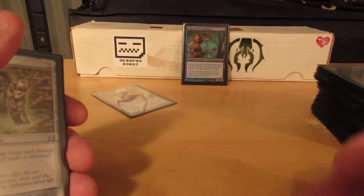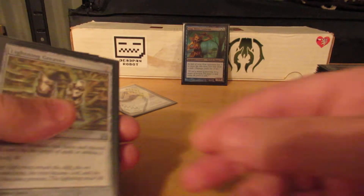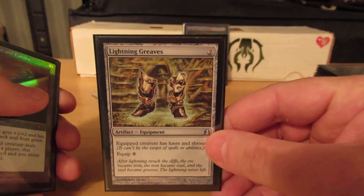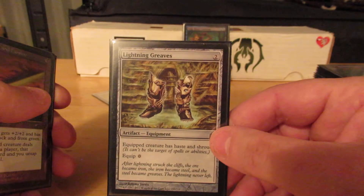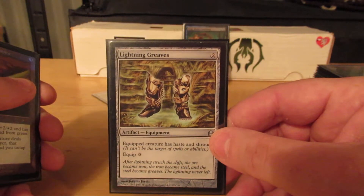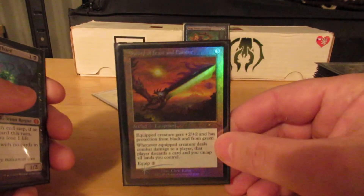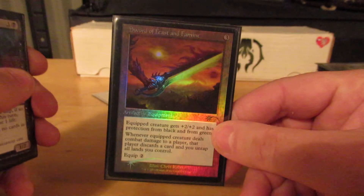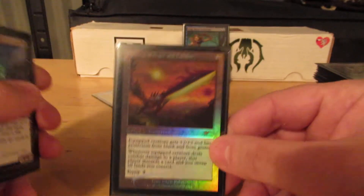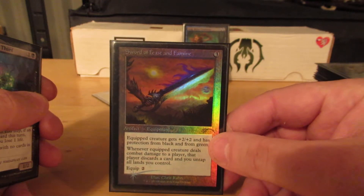Welcome to part 3 of Presenting Sig, River Cutthroat, or Master of Discard, as he is with this deck. So, Lightning Greaves — whip for zero, two mana artifact. The equipped creature gets Haste and Shroud. Sword of Feast and Famine, three mana just like all the other swords, protection from black and green. When the equipped creature hits an opponent, they discard a card — which is kind of the theme of the deck — and I get to untap all my lands.